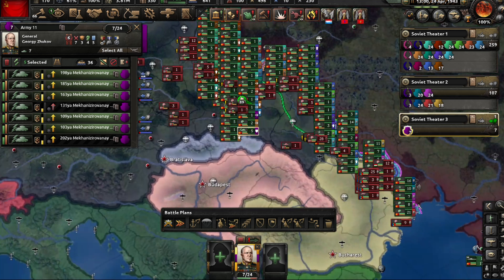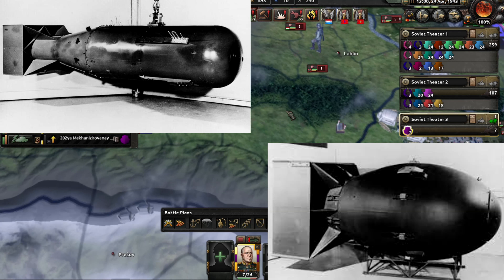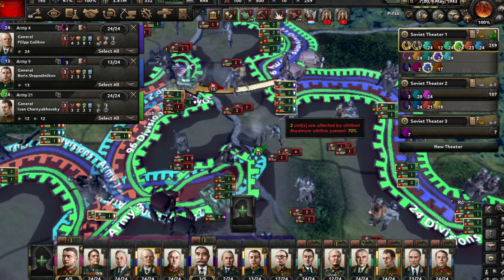If you have serious trouble pushing back, maintain air supremacy and research the T-34 3000s. Use micro tank divisions for encirclement, and use CAS.